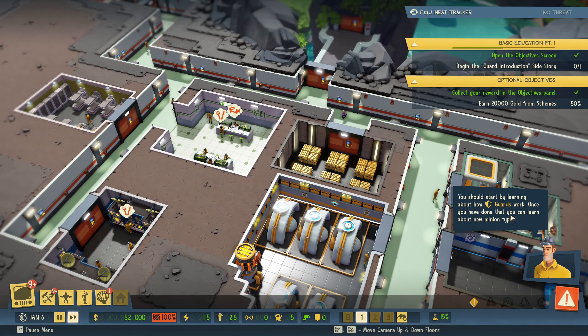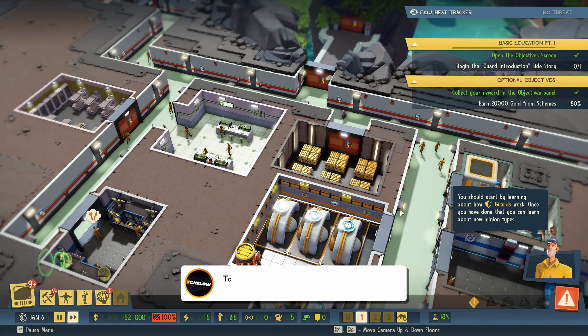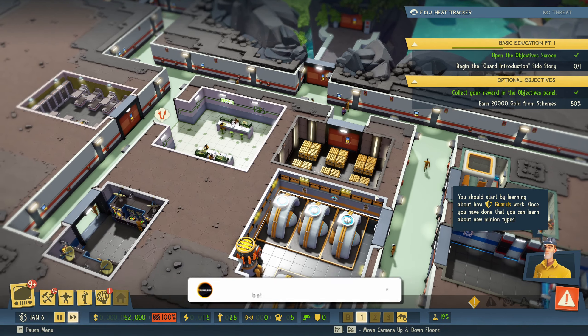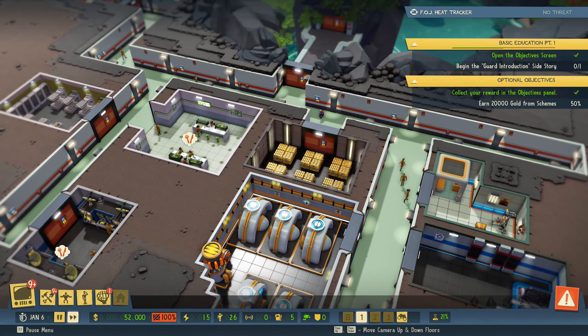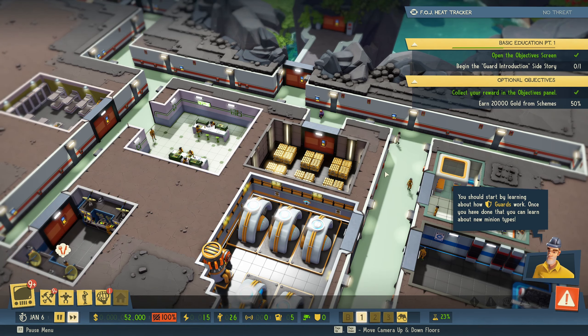Welcome back to Evil Genius 2. In the last episode we managed to start our base, and although it was just setting things up at the beginning it was fun. I think you'll get a little bit more action today as we are actually working on our side mission, which is all about guards.